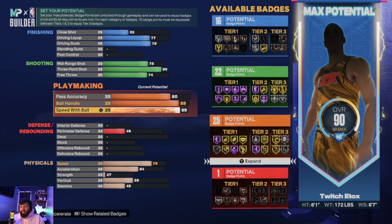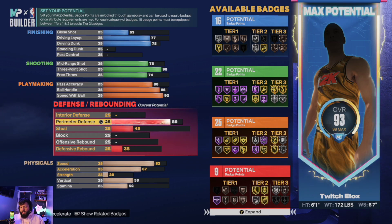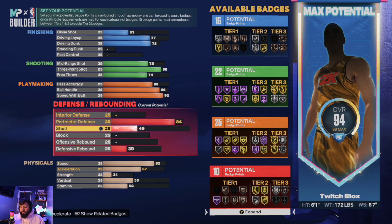Ball handle 88, that's enough. Speed with ball 92 — that is elite, you're going to blow by defenders. Interior defense we're gonna leave that where it's at. Perimeter defense we get up to an 84, steal up to a 91.